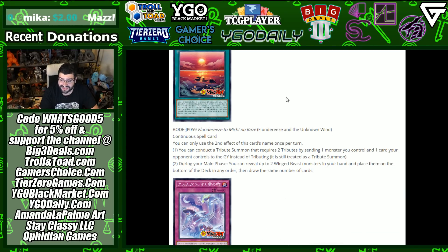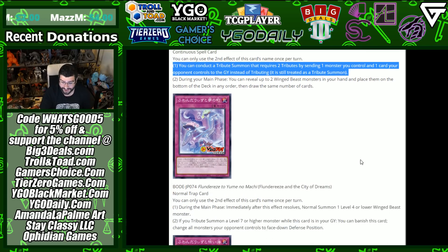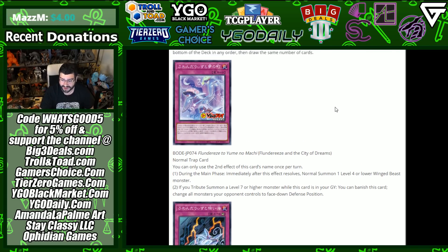Flunderees and the Unknown Win is a continuous spell card. You can conduct a tribute summon that requires two tributes by sending one monster you control and one card your opponent controls to the graveyard instead of tributing — still treated as a tribute summon, and that's searchable by the big boss. During your main phase, you can reveal up to two Wing Beast monsters in your hand and place them on the bottom or top of the deck, then draw the same number — hand-fixing while enabling tribute summons. It's the total package. This deck is nice except for the extra deck lock.